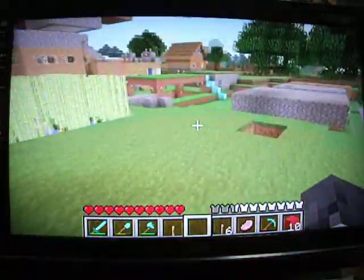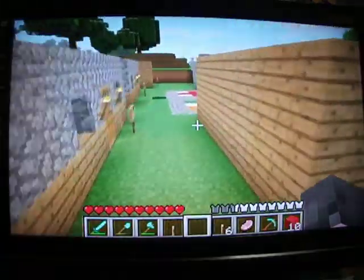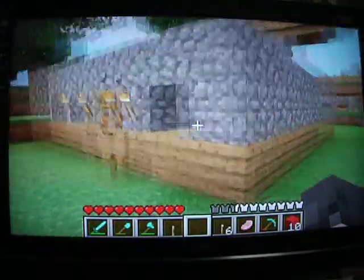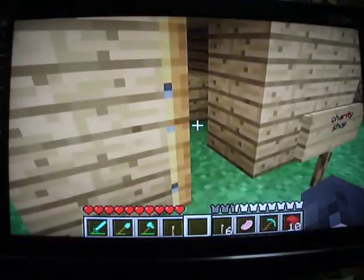Alright, so here we are on the surface. As you can see, a couple of small huts here — blacksmithing, kind of wood building materials, charity shop. That was a friend's idea, so I just went along with it.